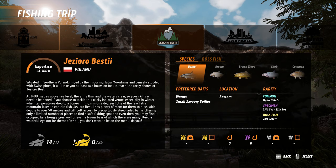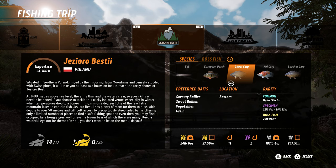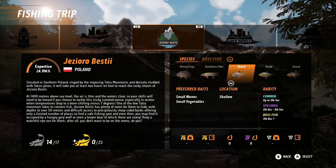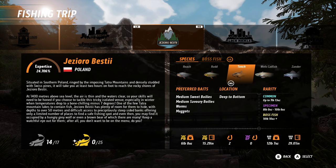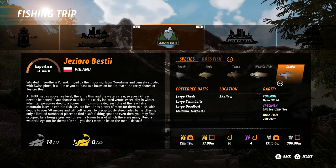Now one of the changes, one of the differences, is the species of fish. In Gisorio Bestie for the Catch Carp and Coarse we have barbel, bream, brown trout, chub, common carp, eel, perch, ghost carp, koi carp, leather carp, mirror carp, northern pike, roach, tench, and wels catfish. I'm just looking at the biggest wels catfish there - the boss fish was over 110 pounds I think. And zander.